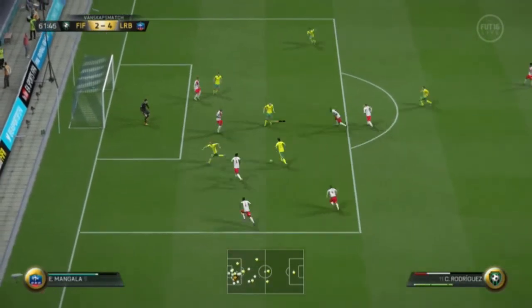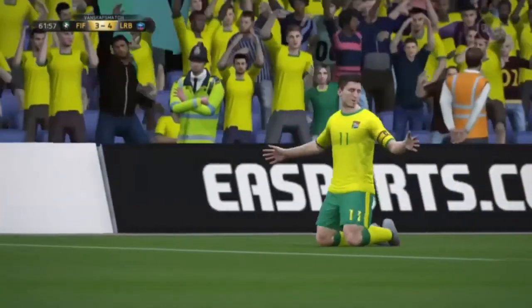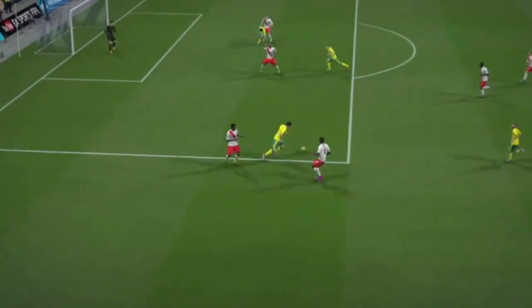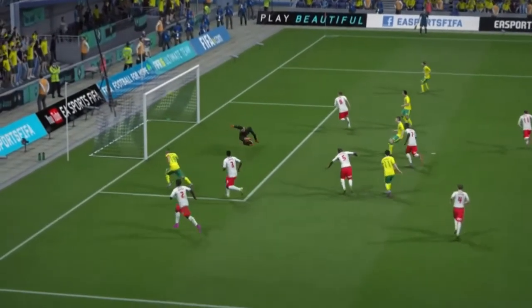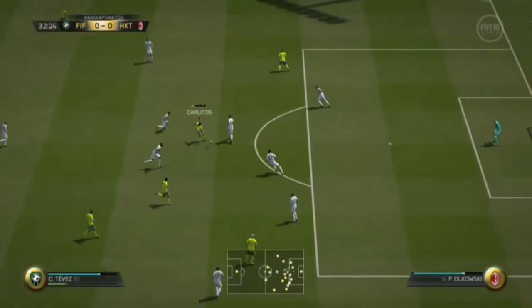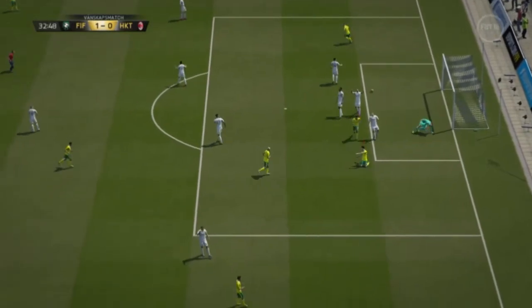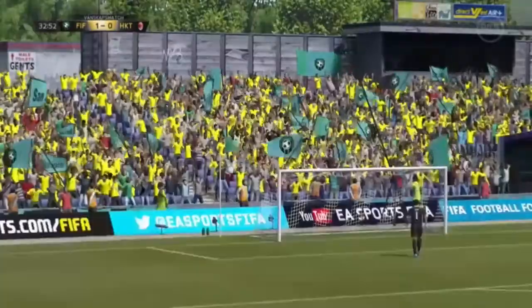The thing that makes his no-touch dribbling even better is his power - by power I mean his strength and aggression. He's got very high strength and aggression, and wingbacks have a really hard time dealing with this guy, mostly because they don't have high aggression or high strength. So he can just push them and run through them with ease.